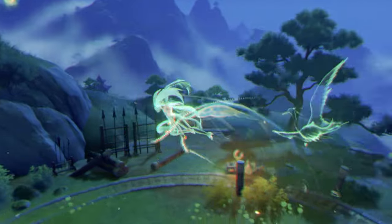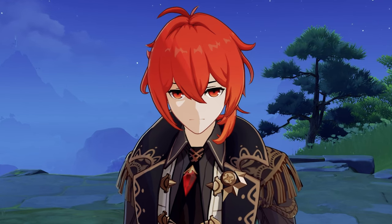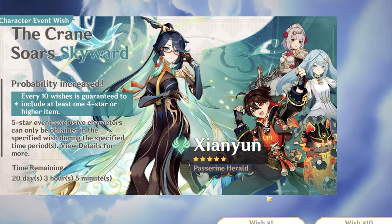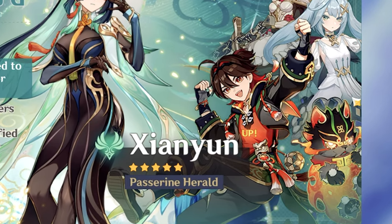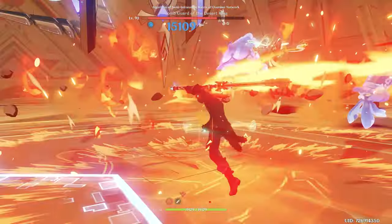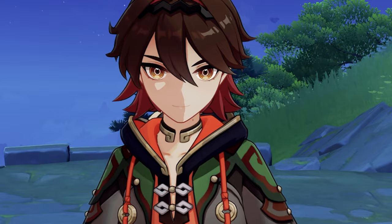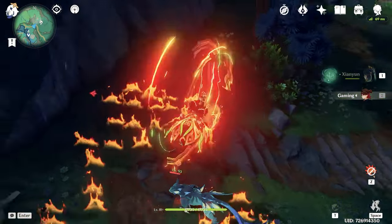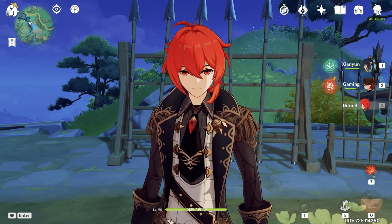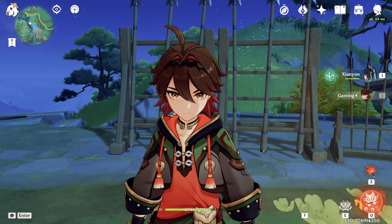Xianyun is quite a unique support that can turn every character into a plunge attacker. I wanted to try her with Diluc, and first I was testing Xianyun-Diluc teams and rotations. But right now we have another character that plays with charged attacks right on the banner. While I was pulling for Xianyun, I got Gaming. While testing Diluc, I decided to take a break and make a quick test of what Gaming is offering. And oh my god, he did not disappoint. His gameplay was so fun that I decided: Diluc, you are taking your day off, and we will come back to your testing with Xianyun later. So today we will test how the Xianyun and Gaming combo works.